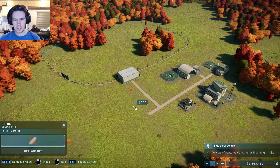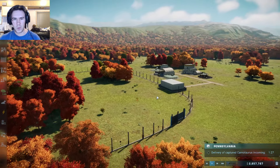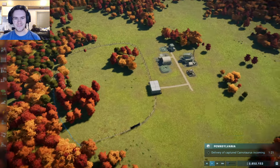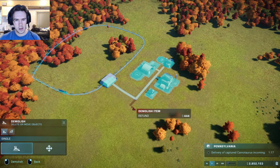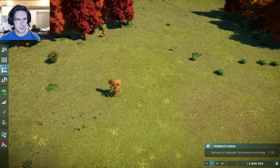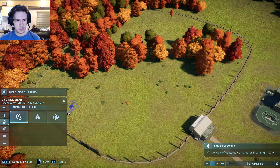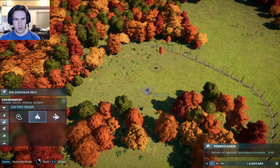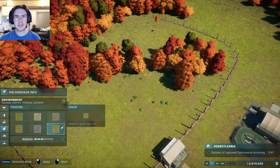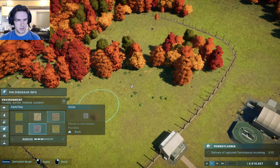Alrighty folks, so it seems we have a Carnotaurus inbound, so I built a thing for it. Welcome back, everyone. So we have this — yeah, he's probably going to need more than trees, isn't he? Considering he's a meat-eater, he's probably going to want good old meat and good old goat. I'm probably going to start leaving more of the actual enclosure builds in. I think I'm going to do some speed builds later on for when we get into Sandbox — I'll cut most of this out so you don't have to sit through it.